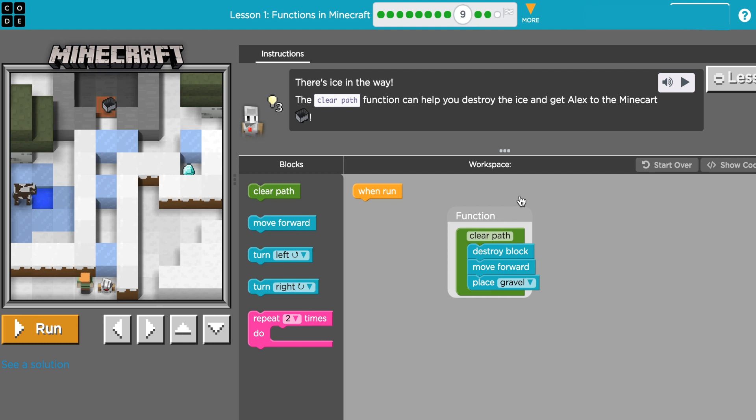This is Code.org Course F, 2019, lesson one, functions in Minecraft, puzzle number nine. The instructions say there's ice in the way — use the clear path function to help you destroy the ice and get Alex to the Minecraft cart. A function is when you have a piece of code and put more code inside it, so instead of typing 'destroy block, move forward, place gravel' over and over, you just use this function.